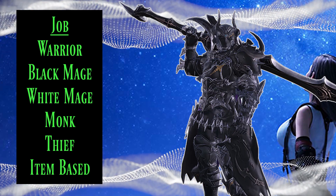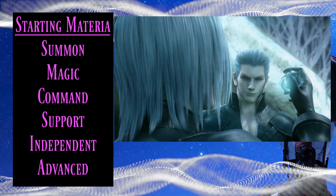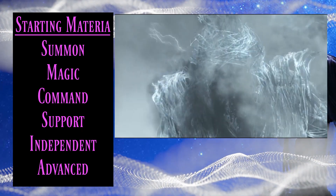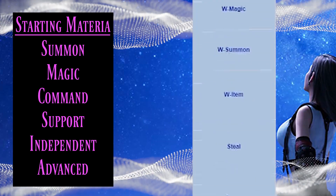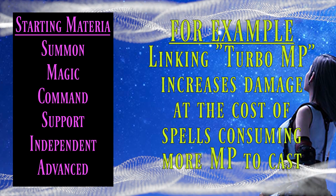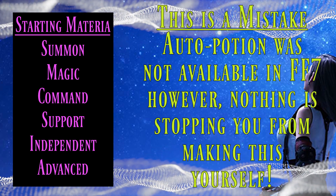This is meant to spark creativity rather than give you an exact flowchart of what to do. Next is starting Materia, and this is what might confuse non-Final Fantasy 7 fans. In this particular universe, you need Materia to cast spells — the only characters who didn't need them were monsters, Cetra, or sometimes Sephiroth. Summons lets you summon creatures like Bahamut Sin; Magic lets you do black or white magic; Command adds various effects; Support enhances other Materia, so maybe your character works well with someone else or is seeking a specific Materia to go with; and Independent Materia gives you automatic abilities like auto potion or stat boosts.